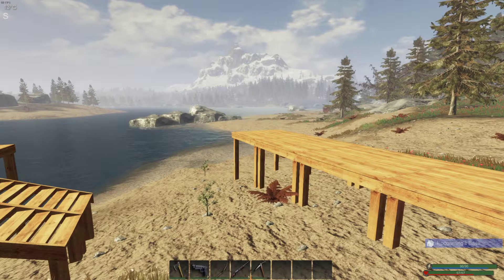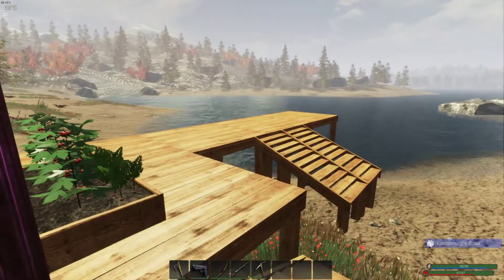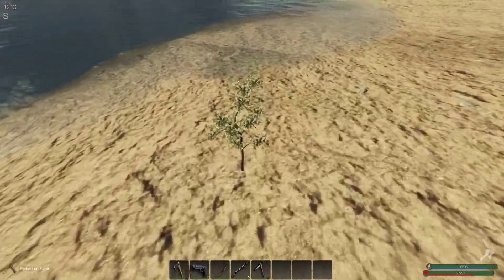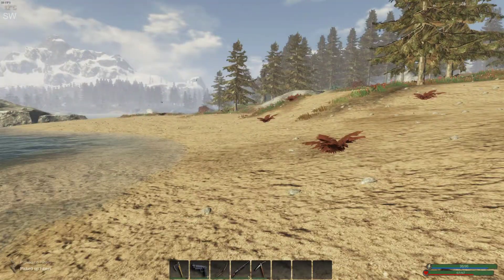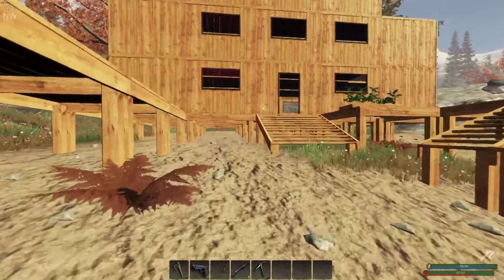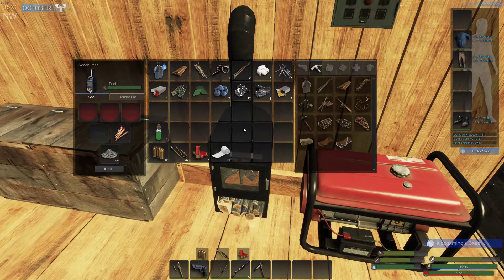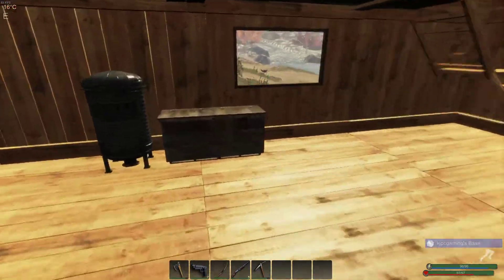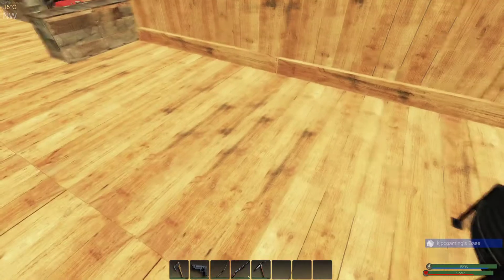Hello everyone, this is KJ, welcome back to Subsistence. I have some stuff and things to show you. I finally found a cotton plant, took a picture of it, and then while waiting for the sun to come up I accidentally picked it. I've got a bunch of loot on me and we'll just dump it, and that cotton plant.